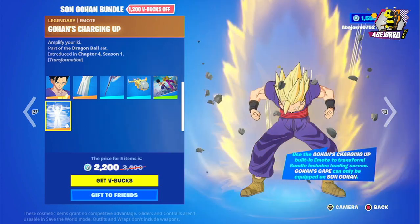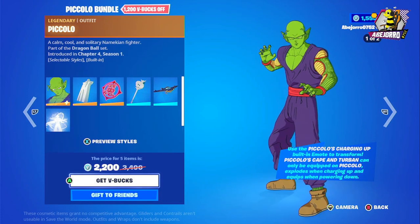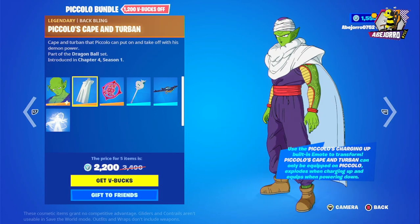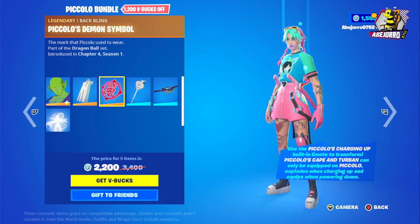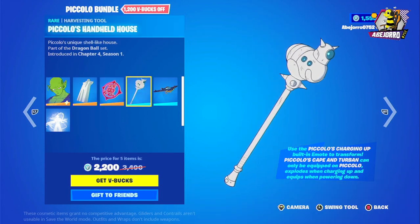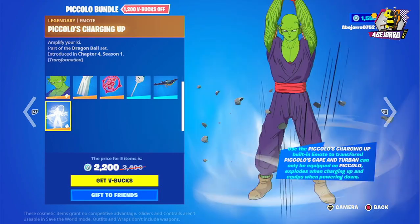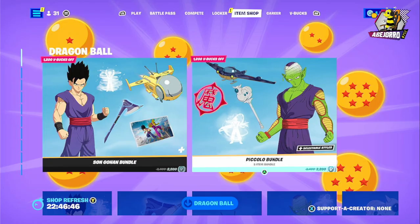The price for the Gohan bundle is 2,200 V-Bucks. Now let's look at Piccolo's bundle — he's also in two different styles. This is the back bling Piccolo's Cape and Turban. This bundle also has another back bling: Piccolo's Demon Symbol. The harvesting tool and the glider are the Red Ribbon Ordinary Aircraft. This is Piccolo's Charging Up emote.